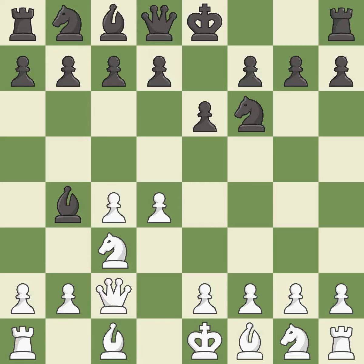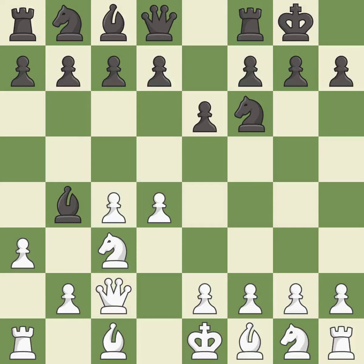Qc2 defends the knight on c3 and continues the fight for the e4 square. Castling gets the king out of the center and activates the rook. a3 puts the question to the bishop — retreat or capture.